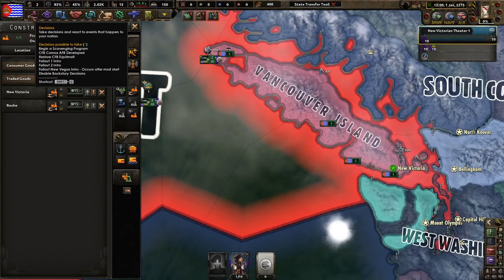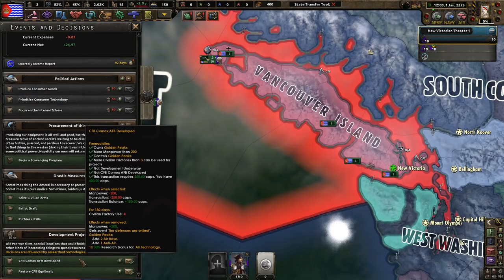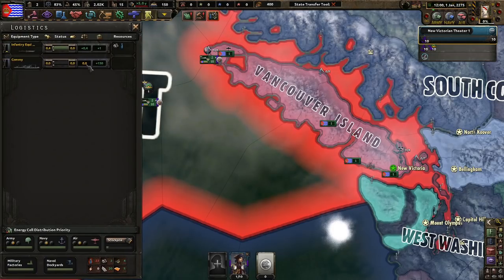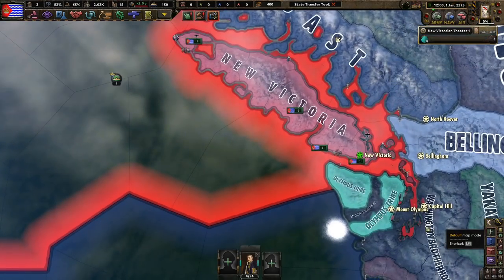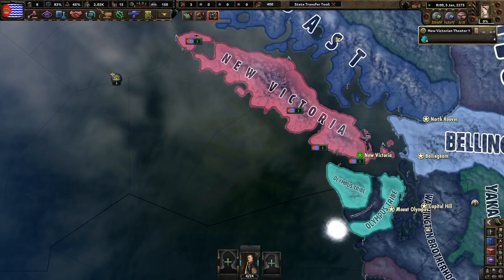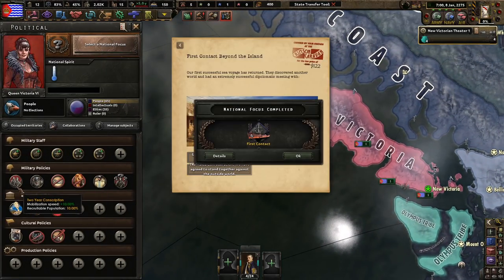Why am I not training any divisions? It's because we need a lot of guns for what we're about to do. All we are making is infantry equipment, which is fine with me. Let us begin — it is January 1st, 2275. We have about 2,000 manpower in reserve, even though we are currently at two-year conscription.